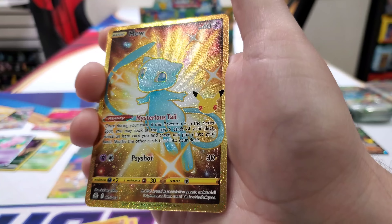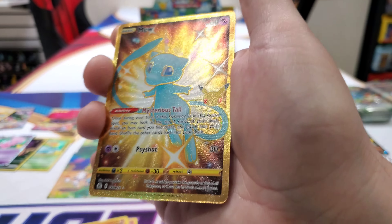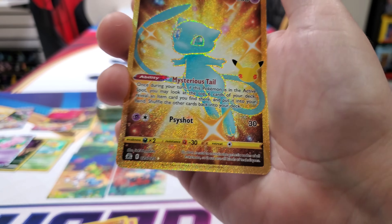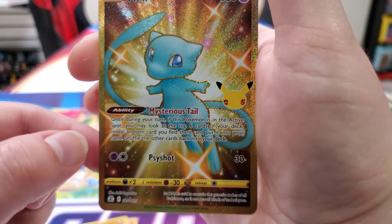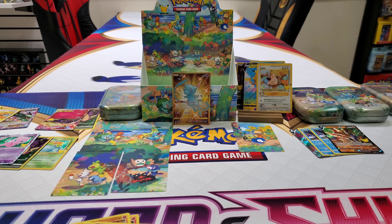Out of all the products — we do have a friend, shout out to our friend Caesar though. Caesar always pulls the best cards out of these little mini tins. So it doesn't surprise me too much — it's just we never have that luck. Alright, we stole Caesar's luck. The Mew goes right here for sure. Boom — best pull. How are we going to top that?